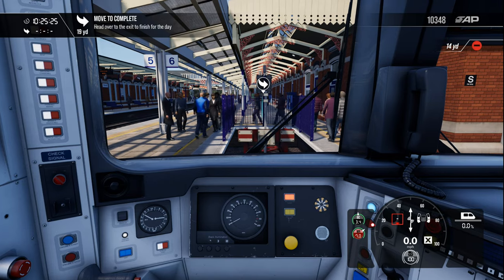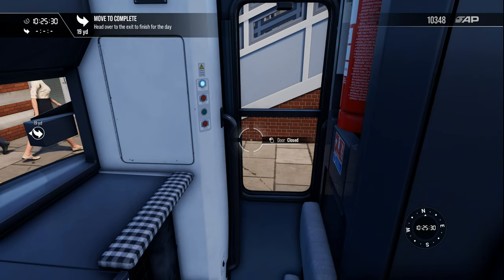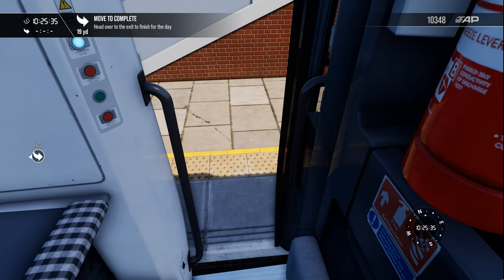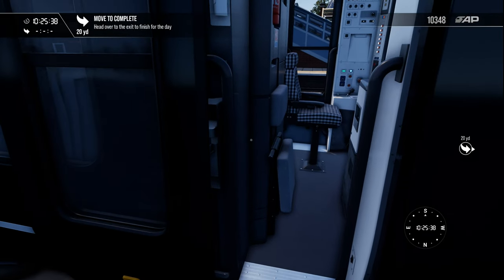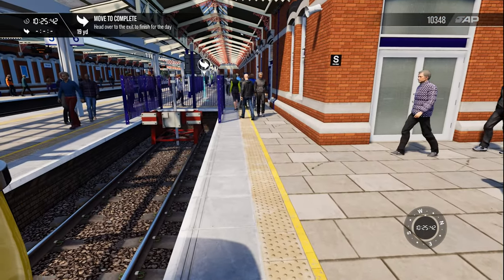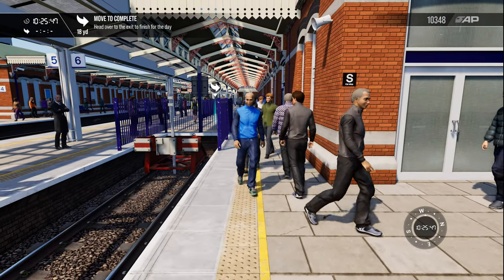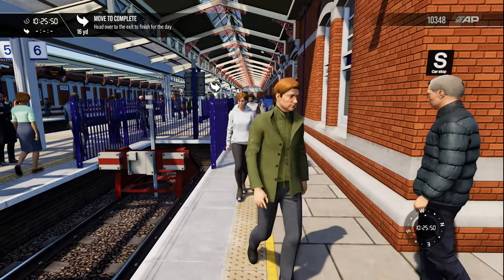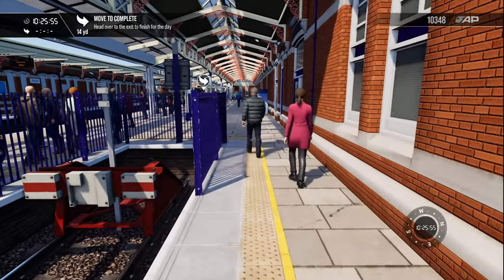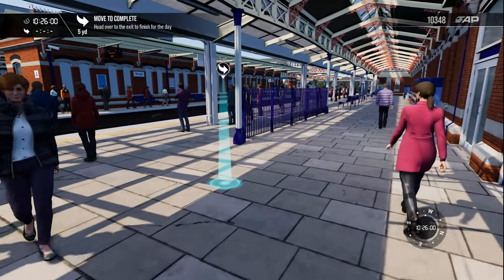Guess you've got to get out now — I think we've got to go over there on the platform. I'll open the door — which is a sliding affair. Just close it again, make sure no joyriders get in. I'll see if I can get along here. Excuse me, I'm the driver! I am the driver — I'm an MD.